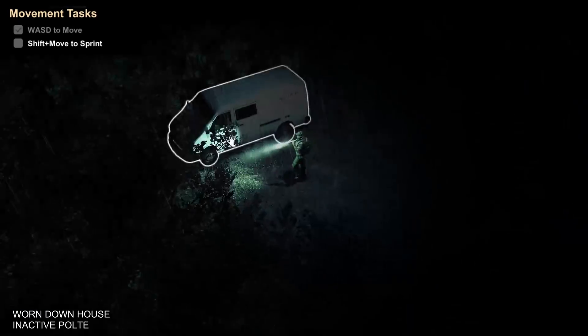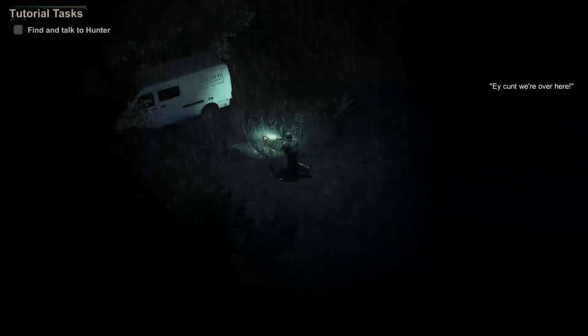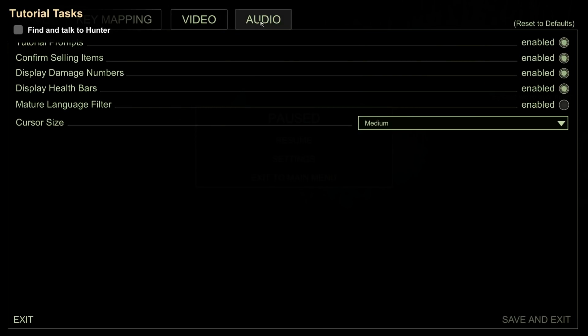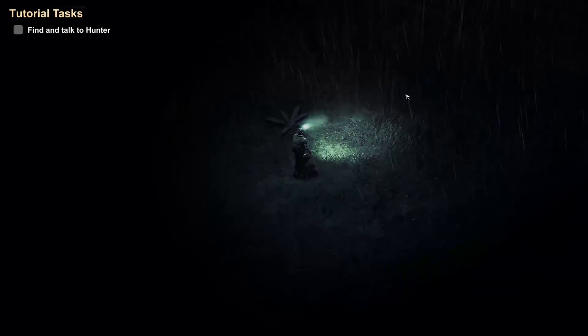We are in a worn-down house — inactive poltergeist sighted. Shift plus move to sprint. Let's go talk to these guys. First things first, the music is a bit loud, so let's get the music down a bit. Okay, let's go talk to these boys.